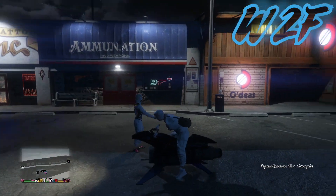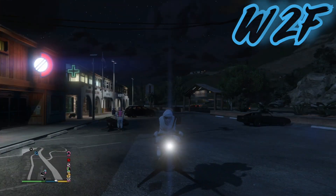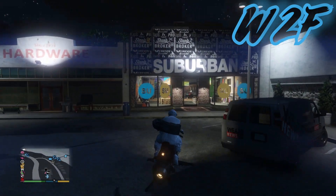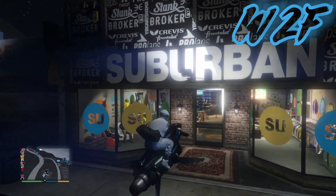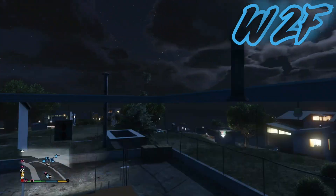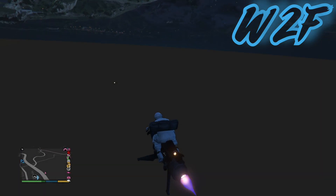I showed you exactly where I am at the start of the video, so definitely come to this location guys and let's do this. It is very, very simple. All you want to do is get your Oppressor Mark 2 and we're going to go above the urban door here. We're going to go up like that — boom, we are breached. Now we're going to go under the map.